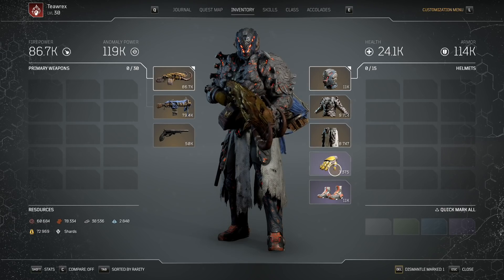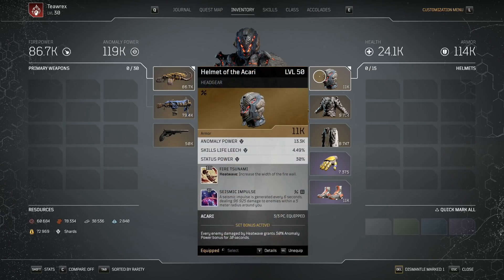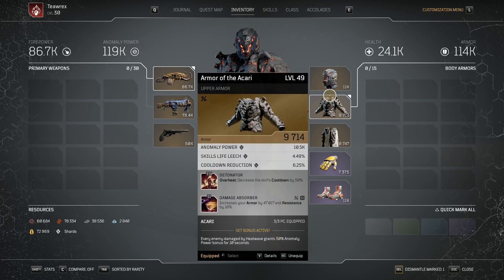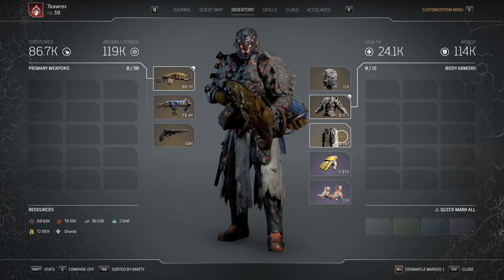These armor pieces aren't exactly what I want — it's just kind of what I have. Helm of the Akari gives me Fire Tsunami for the bigger width of the firewall, which is great. I put on Seismic Impulse because that synergizes with my weapon, allowing me to do more stomp damage around me. Then I have the Armor of the Akari — Detonator is kind of wasted since I'm not using Overheat, but Damage Absorber gives me a little more armor and resistance.